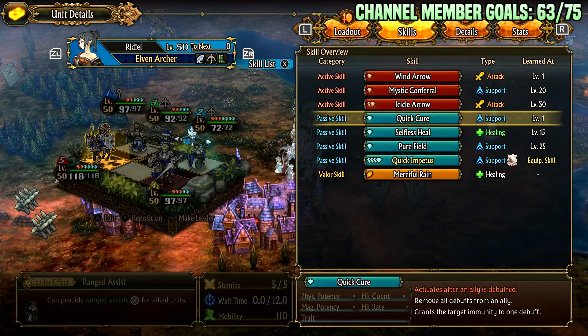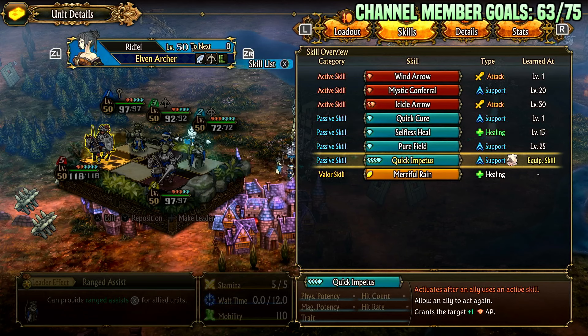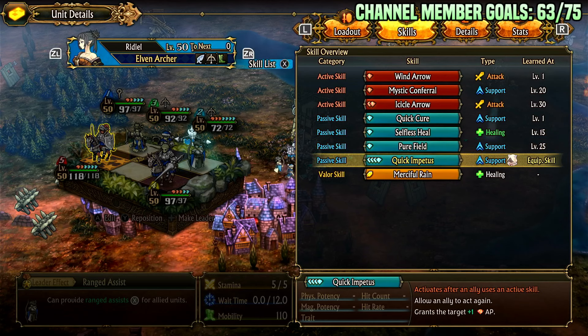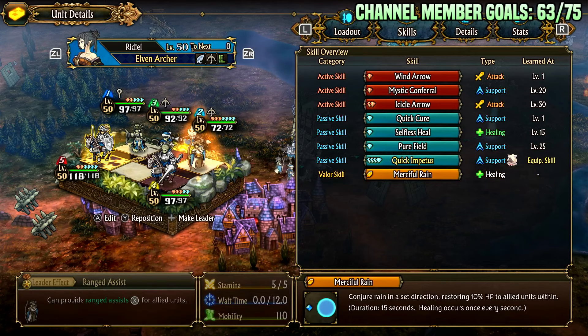Quick Cure activates after an ally is debuffed — it removes all debuffs from an ally and grants the target immunity to one debuff. It's a utility combo piece that supports and also does damage. Selfless Heal activates after this unit is healed — it flips the heal to all allies, giving a 50 potency heal and removing all debuffs, which is great for cleansing. Peer Field activates at the start of battle, granting all allies a buff that negates a single debuff. This class is very good at cleansing and preventing debuffs.